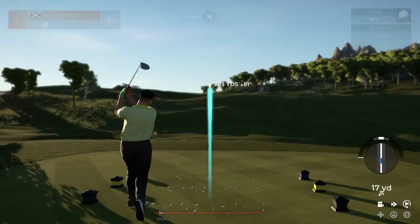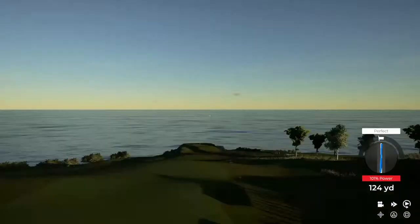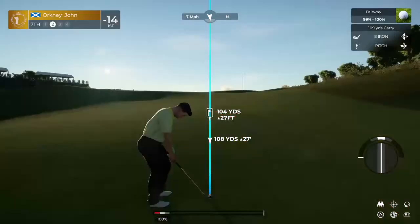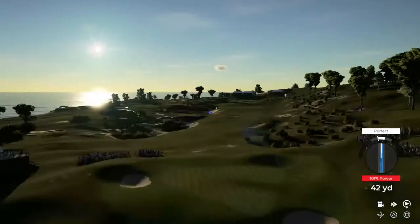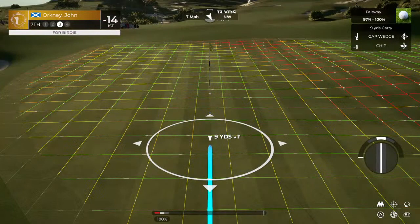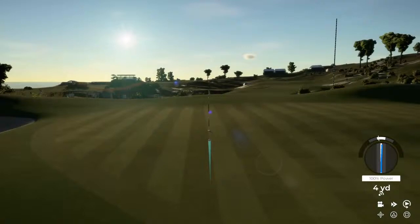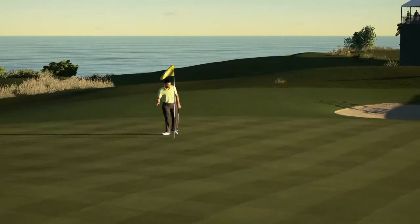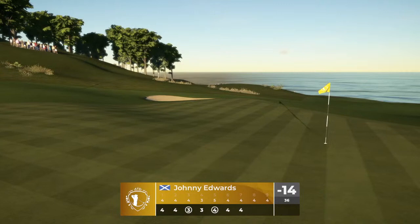Here we go — par four ahead of you. Swinging like silk. And here's our second shot on the seventh. That didn't hit the mark, did it? Setting up here now for our third shot. Nice little chip there. And there we go — sitting at 14 under par after that hole.